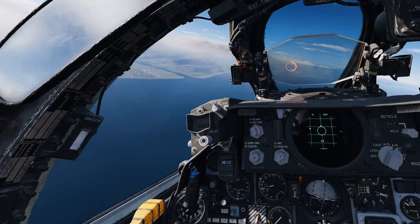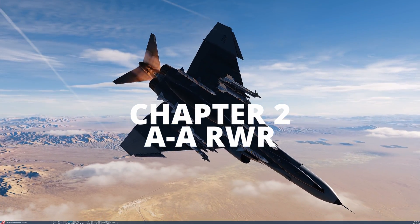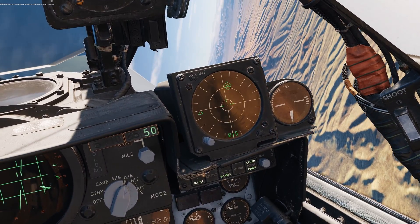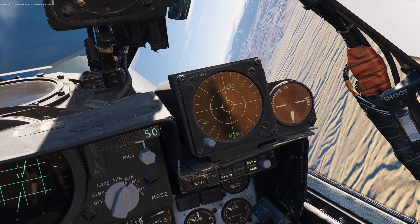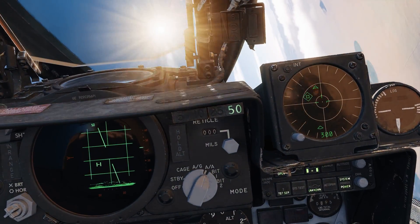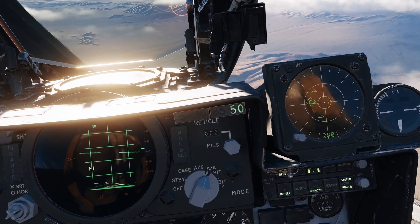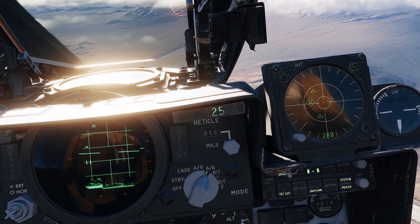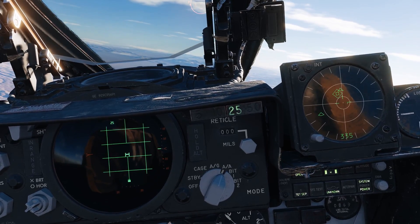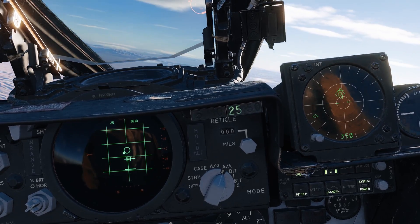The second thing to know is the RWR. We need to learn to use the RWR. The RWR in the Phantom is very good for ground attack, for SAM evasion, etc. But when we start talking about airplanes, it technically sucks — it will not tell you specifically when you are being locked on by somebody and when somebody is launching at you. But actually there are cues that let you know when you are being locked by somebody, because the radar can discern different radar modes.